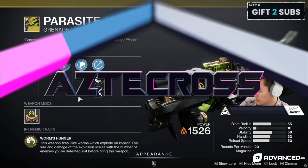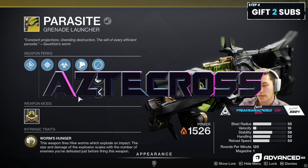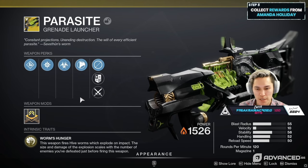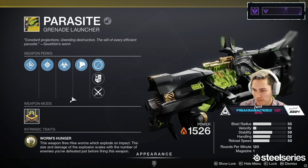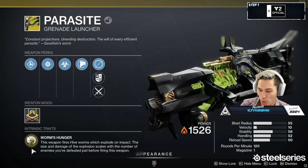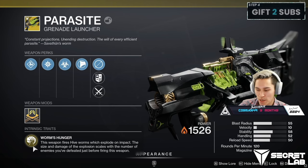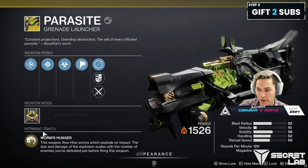We're going to be damage testing here at the Templar like we normally do. It's just one damage phase — it's just going to give us a brief snapshot of DPS, although this often changes depending on whatever it is you're damaging. This is the Hive Worm weapon, and it explodes on impact, but the size and damage of the explosion scales with the number of enemies you've defeated just before firing this weapon.